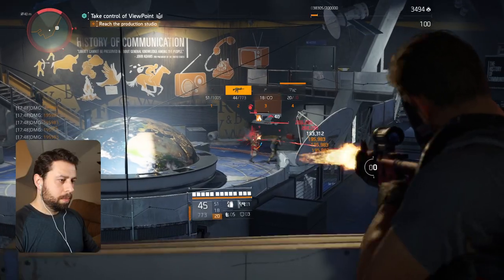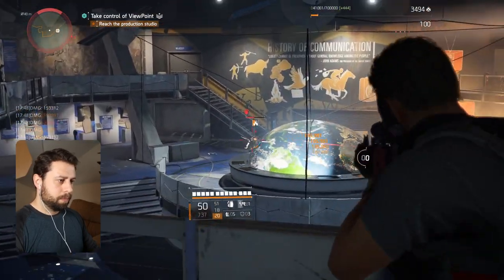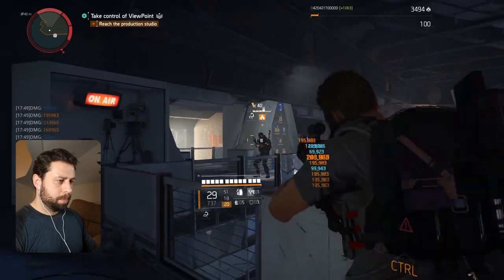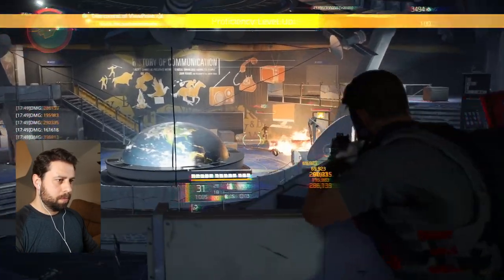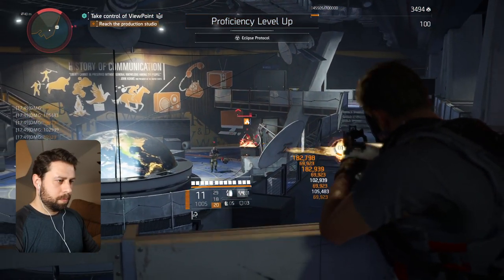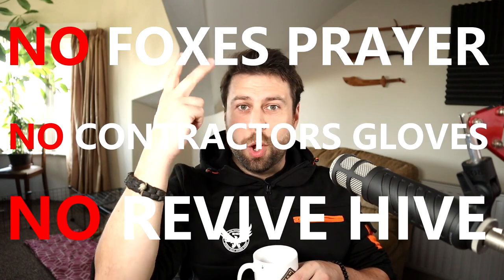Hello, I'm Abrax, and welcome to Off-Meta, where I take an underused or just bad exotic named piece of gear or gear set and put a build together around it, then take it into a heroic mission or control point to test it out. However, if I am downed or killed, I will deconstruct the entire build, losing all of the gear, weapons, materials, and time I've put into it. The rules are simple: this is an off-meta build, so no Fox's Prayer, no Contractor's Gloves, and no Revive Hive — because let's be honest, that would be cheating.